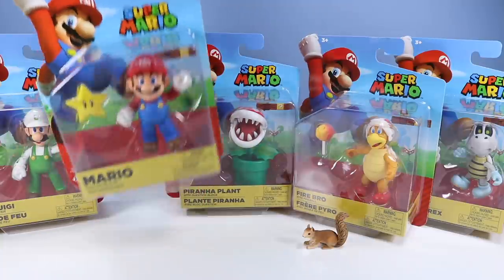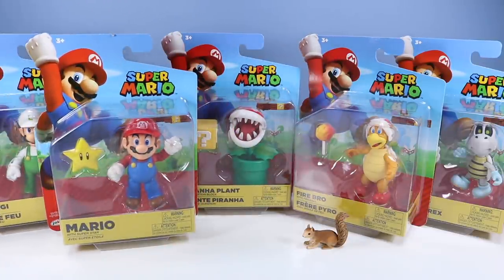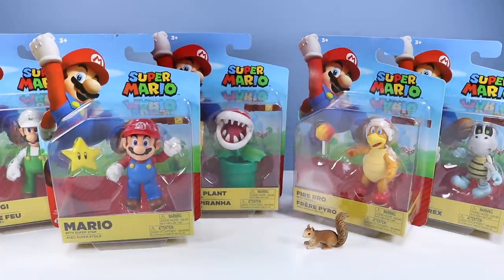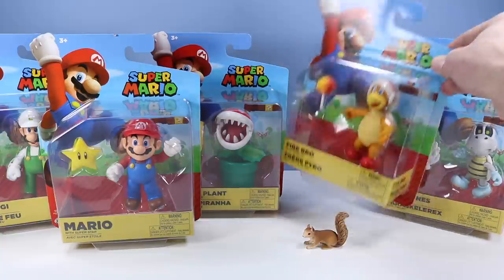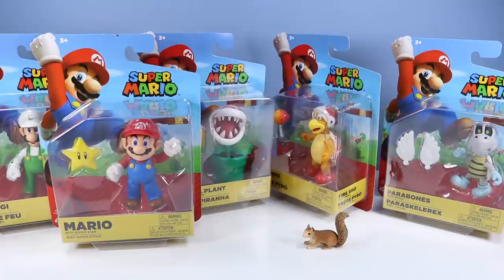Mario is back, and Luigi is here. We have the piranha plant that sold the series, and more turtles! We have a Fire Bro! And also very exciting to see Parabones — I always thought it was Dry Bones. Five new figures for Wave 14. I'm really confused and a little bit behind on these figures. Let's open some up.